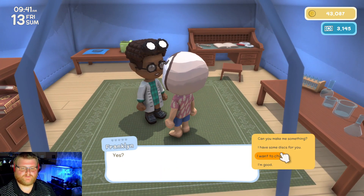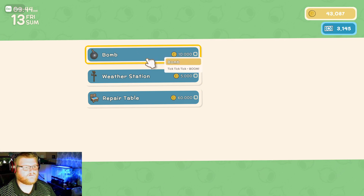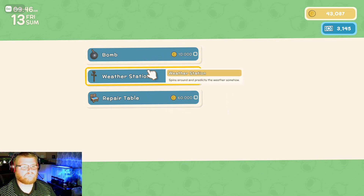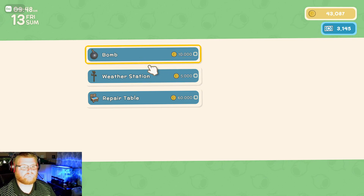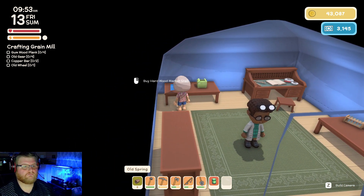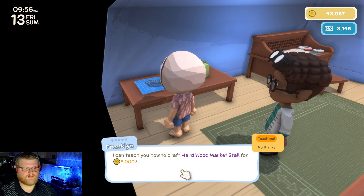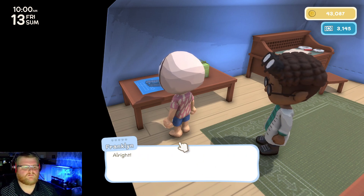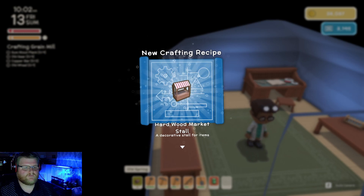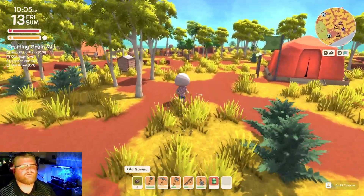He'll pay generously and sell blueprints. What kind of blueprints? A bomb! Well, alright. Also a hardwood market stall — he'll teach us how to craft a hardwood market stall, a decorative stall for items. Here I was thinking I was going to be able to sell things from my market stall.